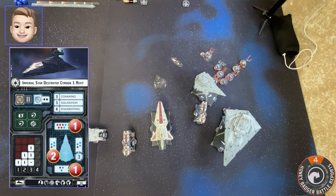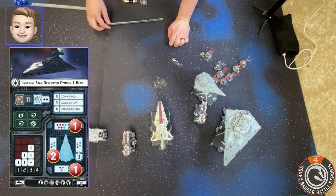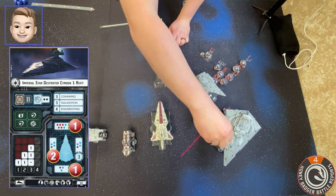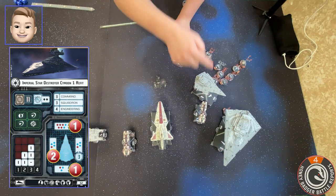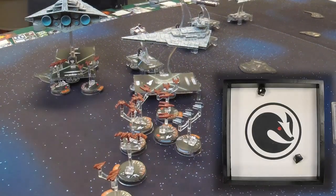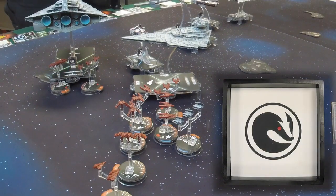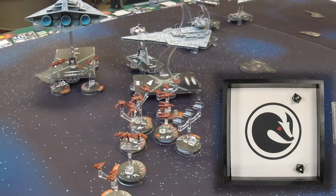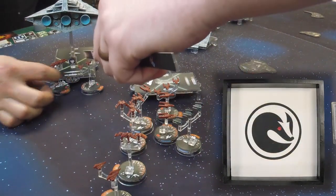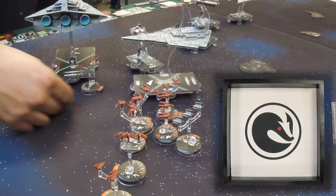Let's go ahead and activate the ISD. He's got a navigation command, nothing else really to do with that. Let's go ahead and flack out the back, then he's going to shoot the Pelta. Can I shoot anything with the front arc? No, I don't think so. First Y-wing — one damage. Now which one — this guy or that guy? This one here, and then this one dealing well — excellent you are nuts with your anti-flacking! I wish I had your luck when I was going against Rebecca.